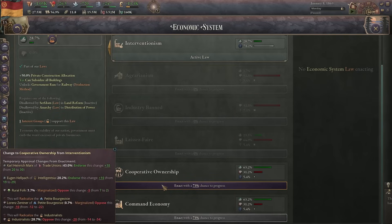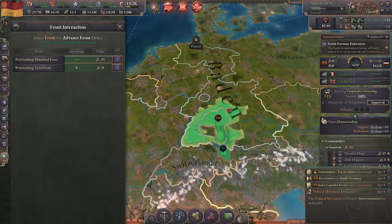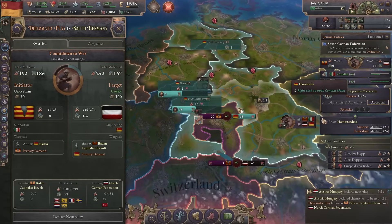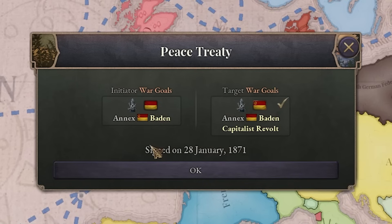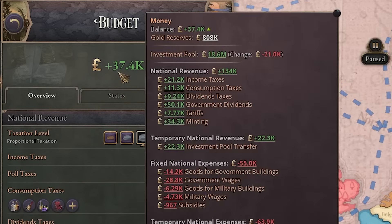Now let's get cooperative ownership. The capitalists want to rise up against our communist ways, so we'll have to destroy them. Looks like Italy sides with them, but that shouldn't be a problem because they can't send reinforcements — we'll still be able to crush them. And we got cooperative ownership. Now let's also get collectivized agriculture. The capitalists were finally crushed. We also got collectivized agriculture. My god we're making so much money from this.